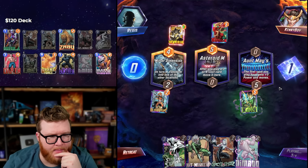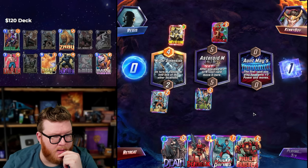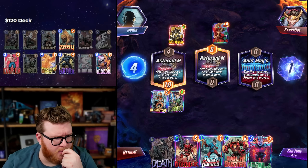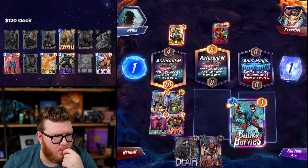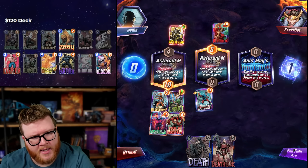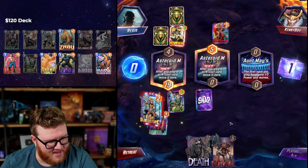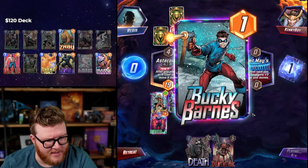Deathlock, Bucky — that's actually a pretty good pair. It does work in order — that's great news. Does this buff the Hulkbuster? I bet it does. We're gonna find out. Yeah, it went to eight — sweet! It does work! That's awesome, gives me an extra space for even more power. We're at 19 already there — that's insane.